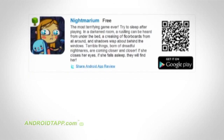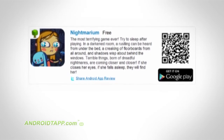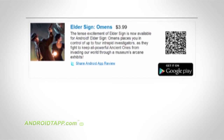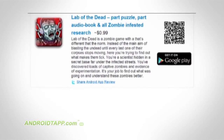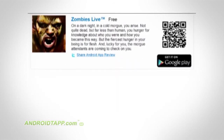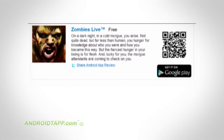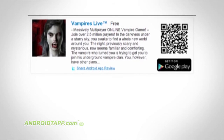Halloween Casual Games. Nightmarium — try to sleep with some of these spooky things that are creeping and lurking in your room. Elder Sign: Omens — you're an investigator and your job is to keep the powerful ancient ones from invading our world. Lab of the Dead is part puzzle, part audio book, and all zombie-infested research. Zombies Live is a turn-based strategy builder game. Similarly, try Vampires Live.